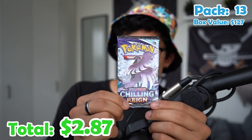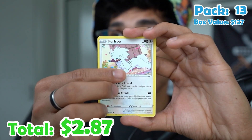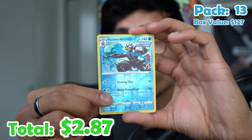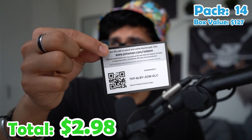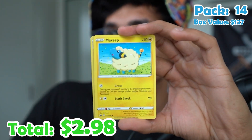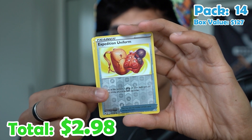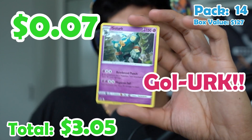Pack thirteen. Energy, Peonia, Raboot, Agatha, Furfrou, Venipede, Seel, Crabrawler, Golett, an Urshifu reverse, and a Weezing. Pack fourteen: Leaf energy, Brawly, Haunter, Gloves, Mareep, Rockruff, Swirlix, Lapras, Castform, an Expedition Uniform reverse, and a Golurk.